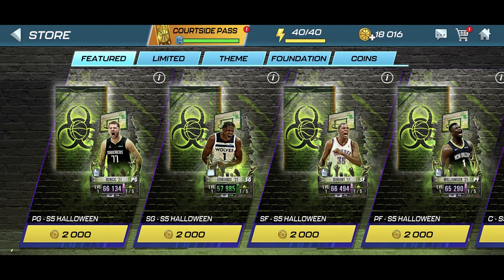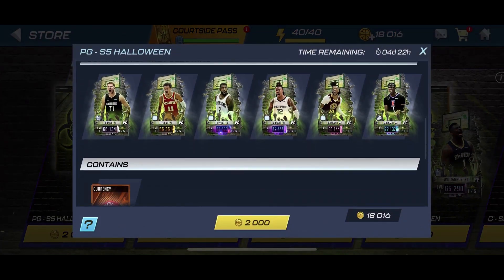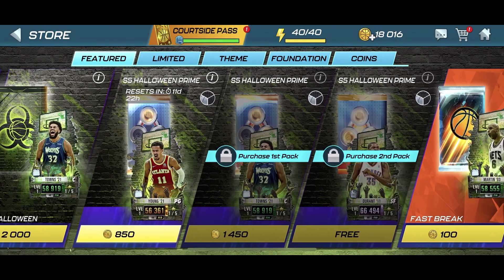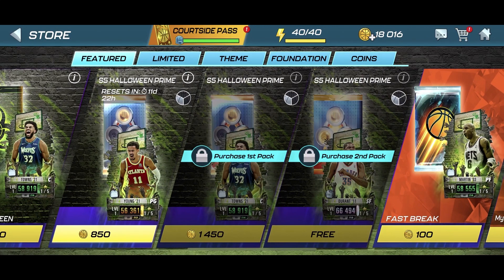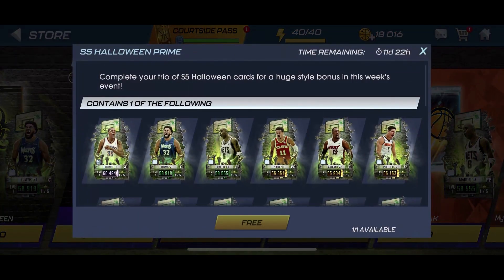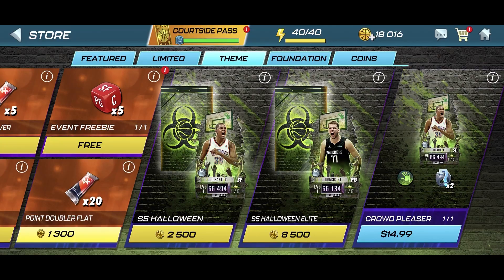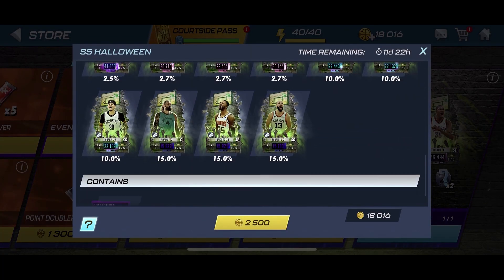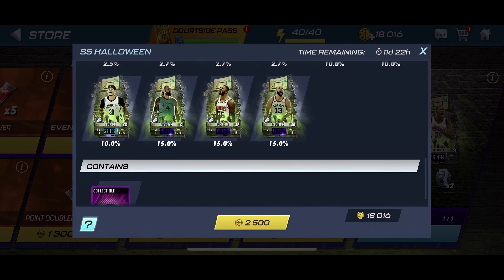You have an opportunity to get a few different packs here. If you specifically want to go for the point guards, there's a pack that just has point guards in it, which comes with position re-rolls for the 3v3 gauntlet. There's also the prime packs — if you buy the first two packs you get the third one free, and the third pack also has a chance to get Kevin Durant. There is also the Season 5 Halloween pack which has KD in it, plus other players and three collectibles.